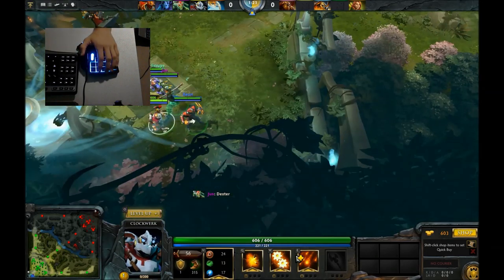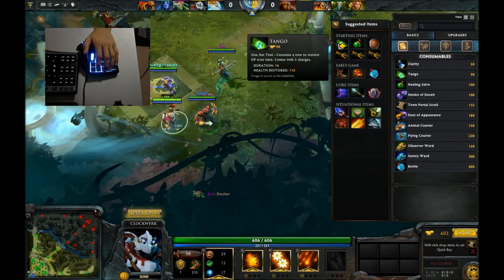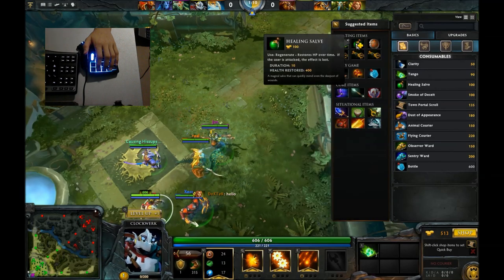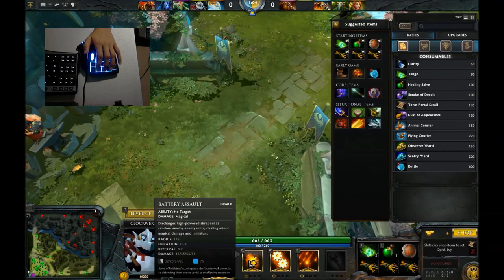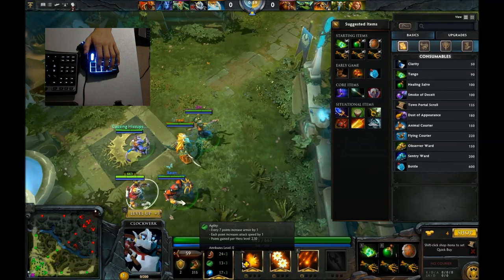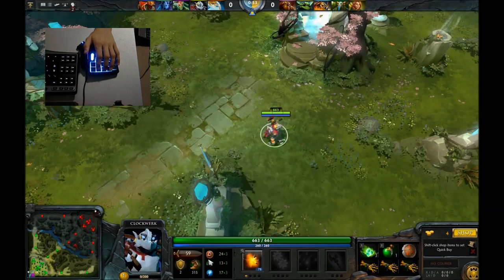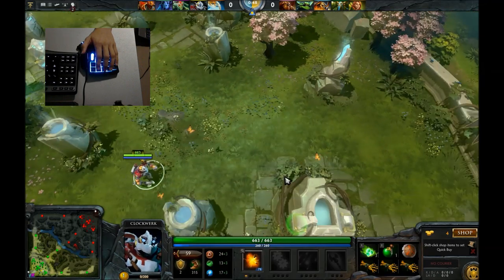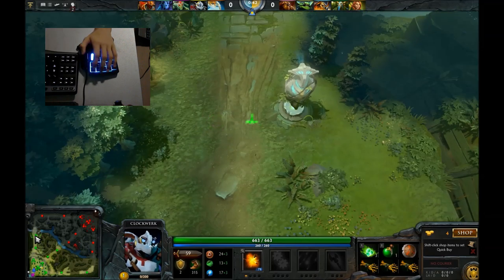Starting items — I'll go pretty much with the suggested items. I'll go Tango, Healing Salve, Stout Shield, which gives a bit of block. What I've been doing recently is leveling Battery Assault and Power Cogs first, since Rocket Flare doesn't give a lot of damage. Battery Assault number one and Power Cogs number two, and Hookshot whenever it's available — I think it's a really good combination. I don't need the jungle so I'll go top.